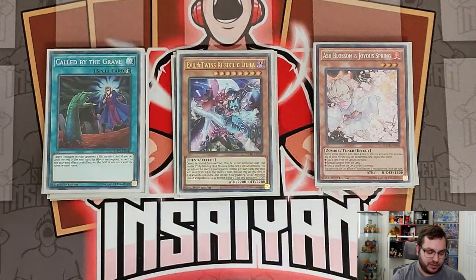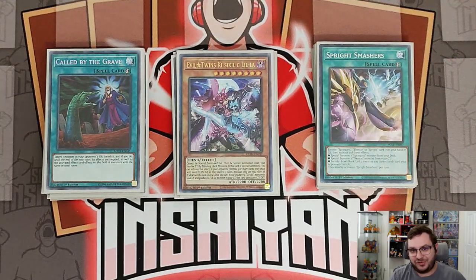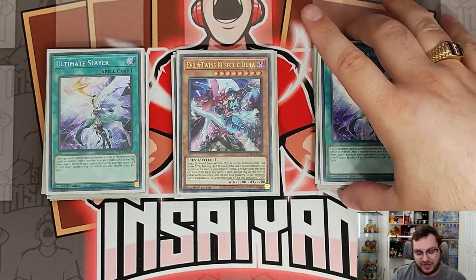On to the spells: we have two one-ofs with Call by the Grave and Sprite Smashers. Call by the Grave stops hand traps and is a really oppressive card against anything that needs to be in the grave — you can just banish things for free, similar to D.D. Crow. Smashers is a searchable Mystic Mine out, so you need to have that as well.